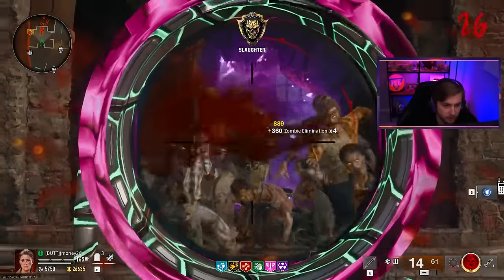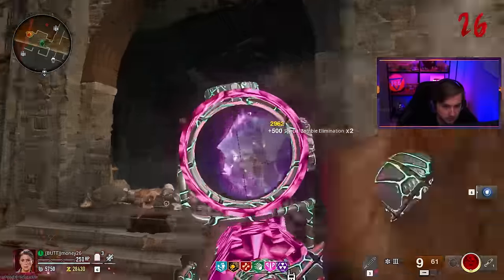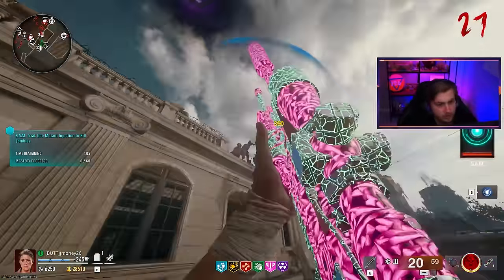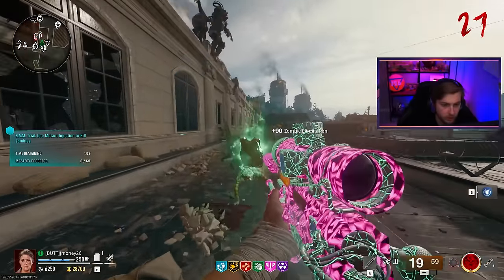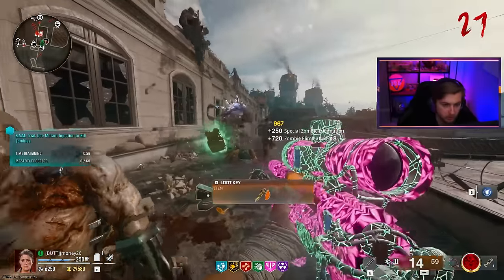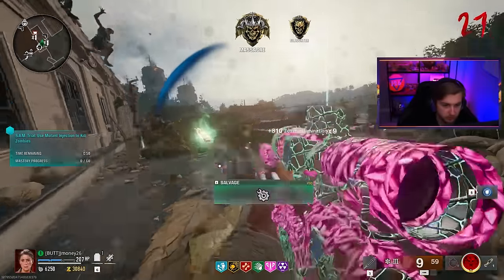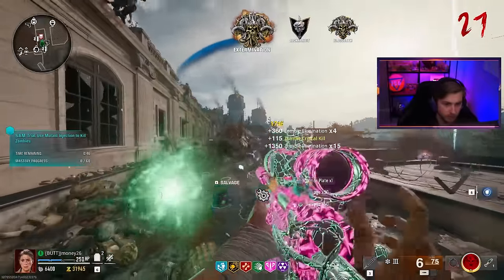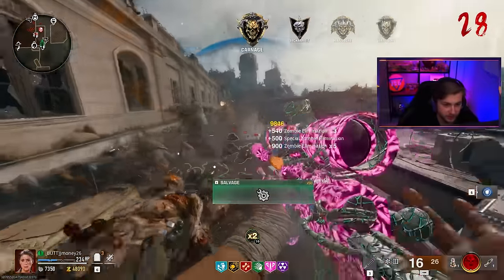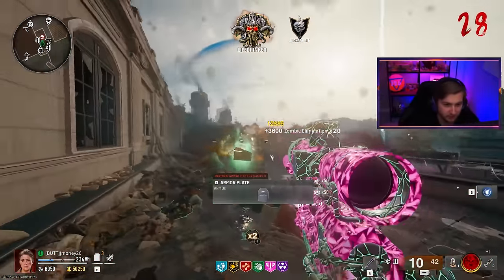We can kind of just spam shots with this now and some of them are going to end up being crits, but we're not going to get those collapses like we used to — it's just going to be a lot of splash damage kills. The best part about getting this pack-a-punch is you can come down here on this spot right off the bank rooftop and basically just sit here for the entire game. You can hip-fire and try to keep a head level — sometimes you'll get some crits, other times you'll blow everything up, but either way you'll be raining through kills.